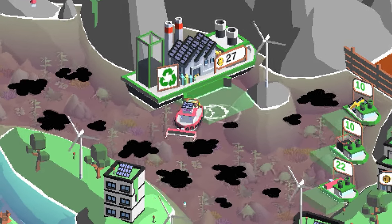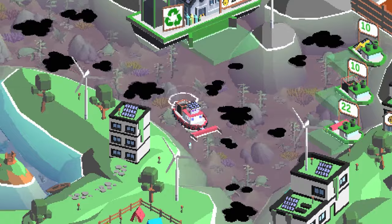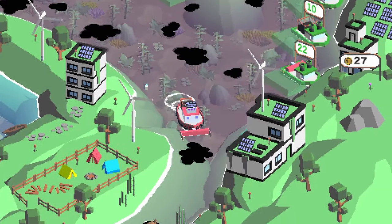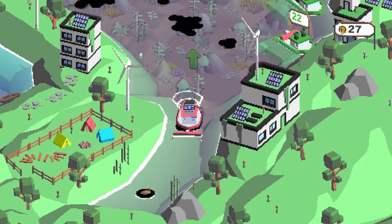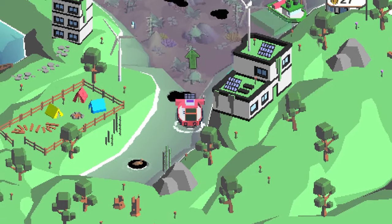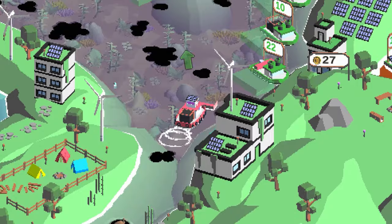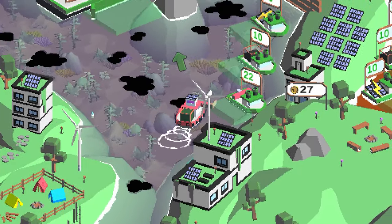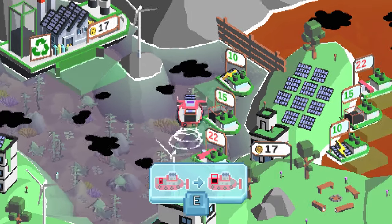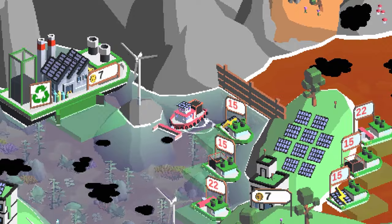Further down I spotted another animal, and we're completely full so we need to go back — or actually we can just get an upgrade right here. We've got capacity and speed available, so let's do both. With those upgrades we can pick up this last bit of contamination, drop it off, and continue on.